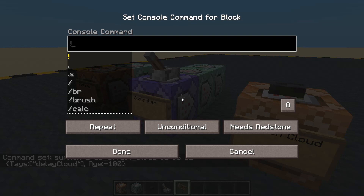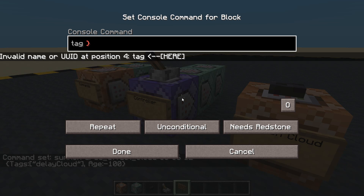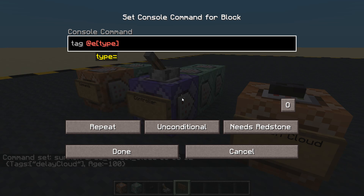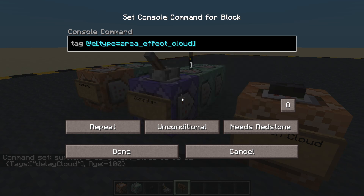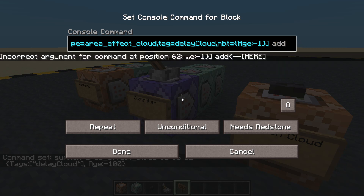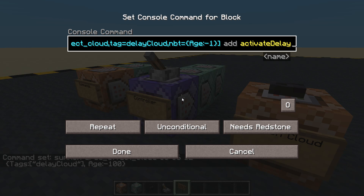Now we are going to tag any entity where type equals area_effect_cloud and tag equals delay_cloud, and we want to check its NBT as well — NBT equals, and we're looking at its age. Age is minus one. We put minus 100 when we summon it and it counts up to zero, and when it gets to zero it should die. So we're going to look at it just before it dies and give it a tag: 'activate_delay' is the tag I'm going to give it.